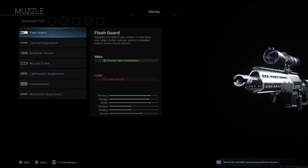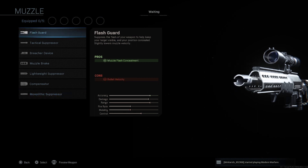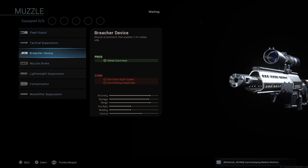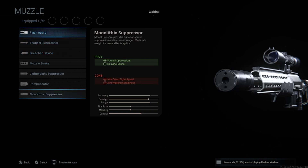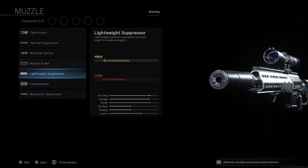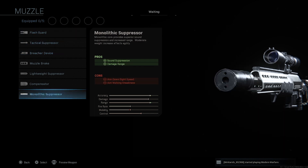You basically have two things to consider: do you want it suppressed or not? If you have room for it, the breacher device is not bad because you get a melee, so your secondary is not as much of an issue. If you want it suppressed, you've got two options: monolithic suppressor for long-range sniping, or lightweight suppressor for close-range sniping. If you don't want it suppressed, breacher device or nothing — the rest are totally worthless.